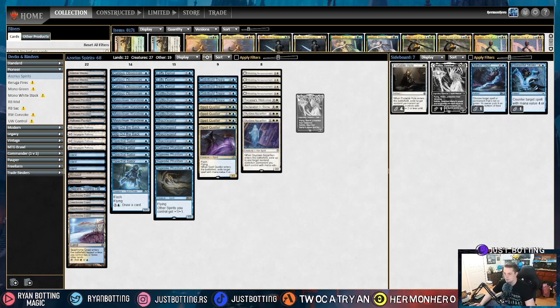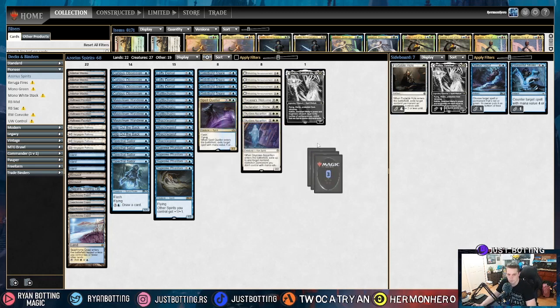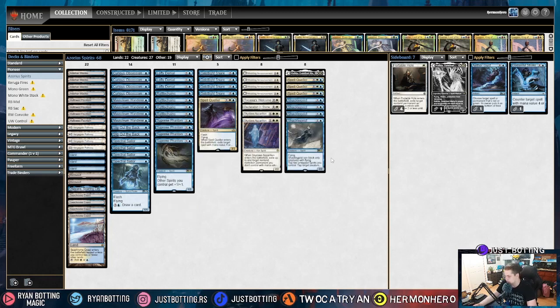We're going to be bringing out Katilda because we're not going to have a lot of spirits on the battlefield at any given point if our opponent has a reasonable hand. We're bringing out three Spell Queller because they have so many removal spells that often when we counter something with Spell Queller, the Spell Queller dies shortly after. And we're bringing out Shackle Geist because Shackle Geist against this deck is pretty much just a 2/2 for 2. So this is how I board against red-black midrange.